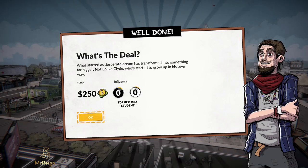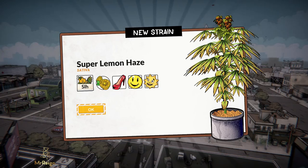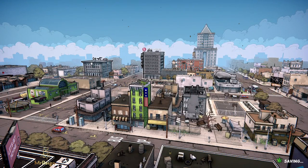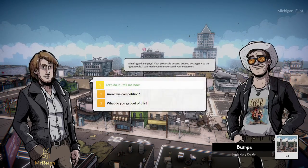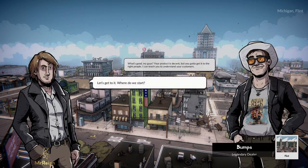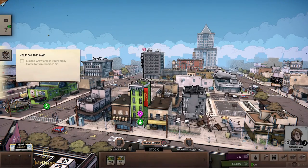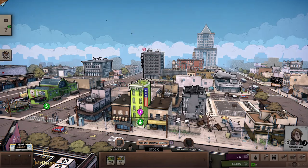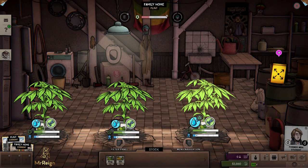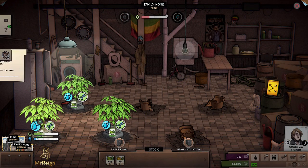Milestone completed — 250 bucks and influence. Former MBA student — there's a new strain: Super Lemon Haze, SLH for short. Let's look at what the competition guys want. It tells you about the competition, so you deal with it by adjusting your prices, your quality, and using force sometimes as well. Expand your grow area — we're going to push square and expand for $2,000. Harvest 50 grams of Super Lemon Haze.